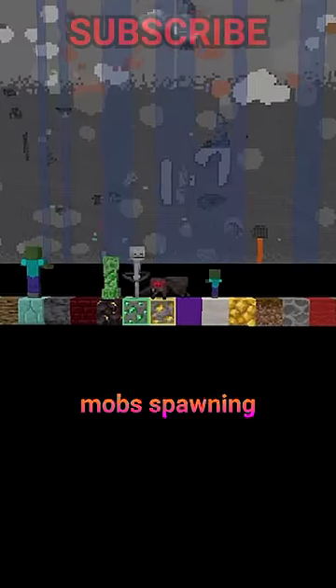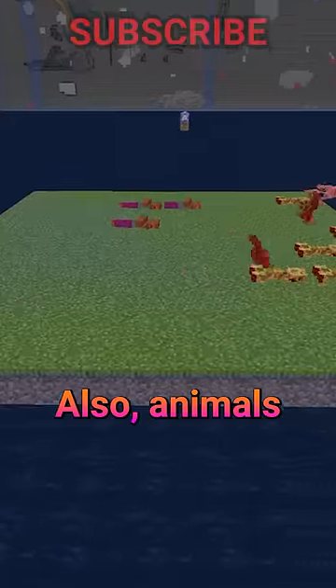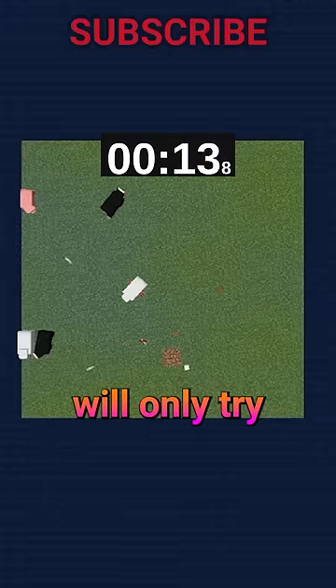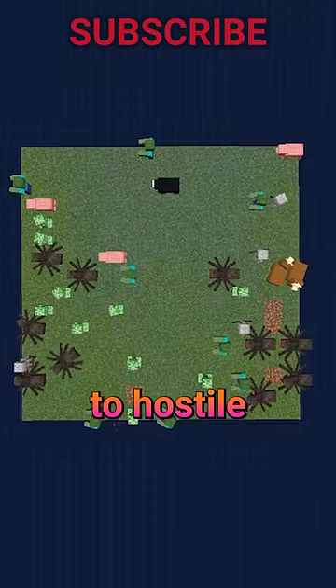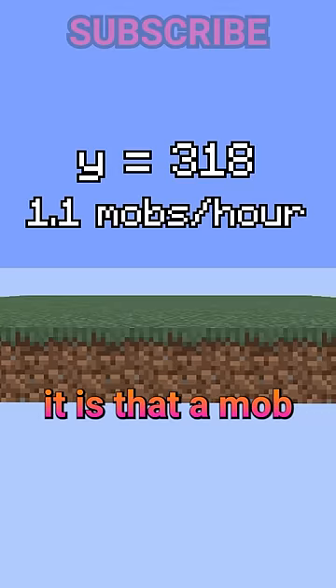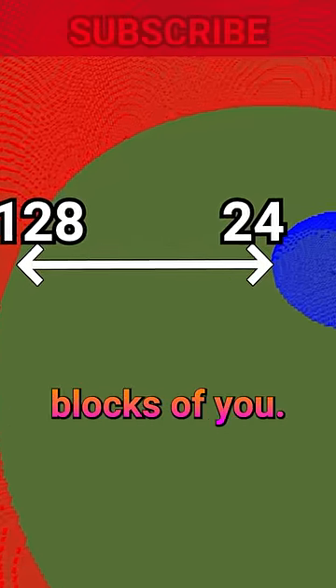It isn't the same as hostile mob spawning where they can spawn on almost any block — most animals can only spawn on grass, with a few exceptions. Also, animals don't try to spawn constantly like hostile mobs; passive mobs will only try to spawn every 20 seconds. Passive mob spawning works similarly to hostile mob spawning in that the lower the spawning platform is, the more likely it is that a mob will spawn. They can only spawn within 24 and 128 blocks of you.